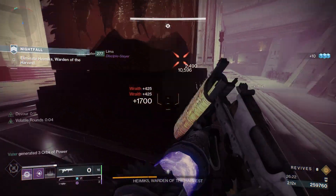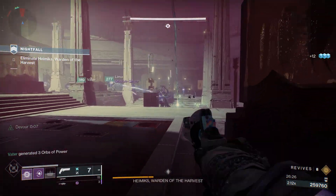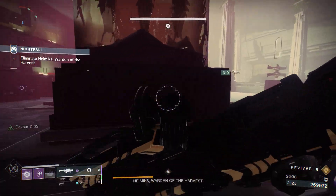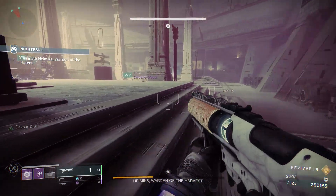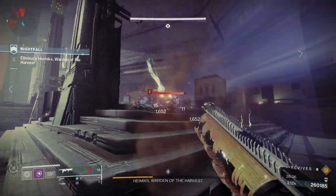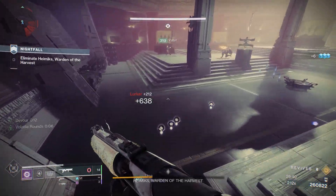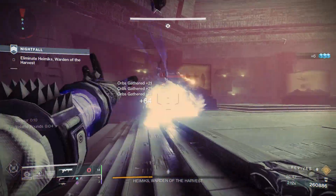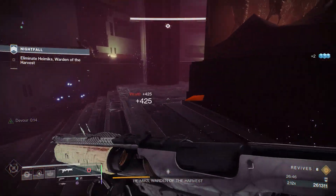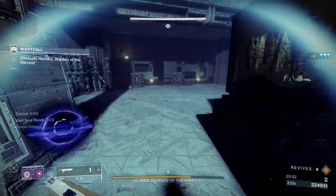You can do this consistently with the build and setup with the elemental wells. I'm running some armor mods to get grenades back all the time, and we're going to spawn a lot of elemental wells which also help with getting your ability regen back. It's a really strong build - it's about being proactive, killing the enemies on spawn, taking advantage of the void burn and your void subclass. Void 3.0 aspects and fragments also work perfectly with this build.